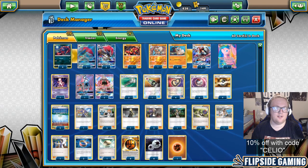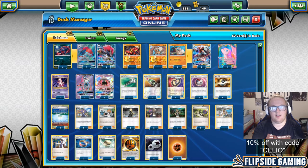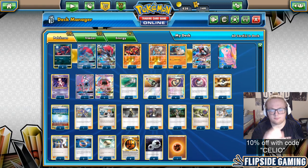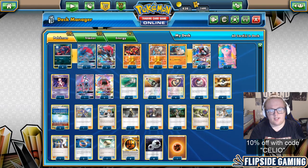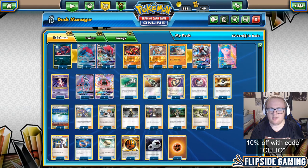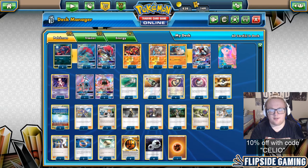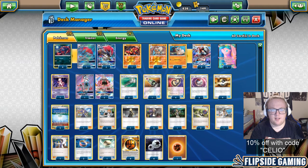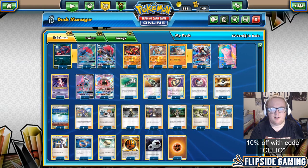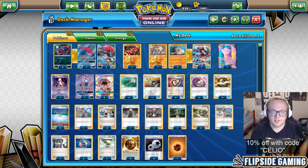Round 2, I played against Mike Nui playing Golisopod Garbodor. He went first, and I did not play Brigette at all either game. He had a Wimpod, Trubbish, Wimpod or Wimpod, Trubbish, Lele start. He got Garbotoxin down turn 2 and started swinging with Golisopod. But I was able to two-shot the Golisopod with a Zoroark and just run through everything else he benched — Golisopod Garb just clunks out on you sometimes, and that's exactly what it did.